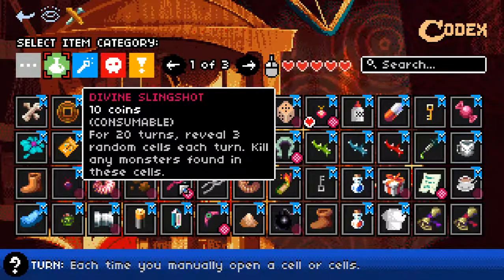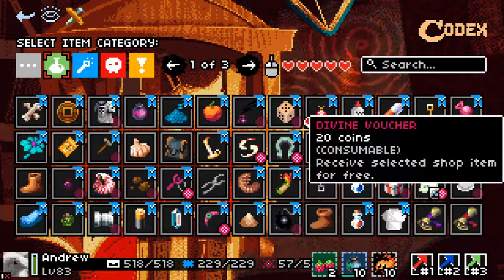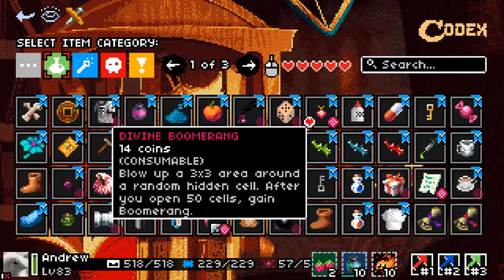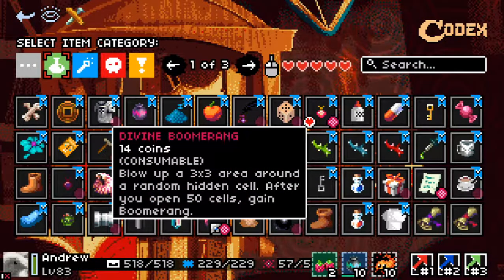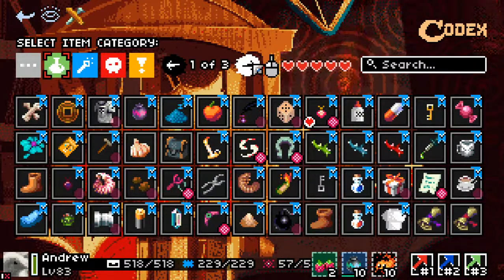Divine Slingshot reveals three random cells each turn for 20 turns. If you have something causing your countdown timers not to go down — like the Timeless mod or the Hourglass — this gets an awful lot of mileage. But even with normal timer rates, that's revealing 60 cells, which is very nice. Divine Voucher is like the regular voucher except you choose the item you get for free. Divine Boomerang blows up a random hidden cell and the 3x3 area around it. It takes more cells to return your boomerang, but it's nine times as effective — and since it's a 3x3, you have more chance of hitting bosses.